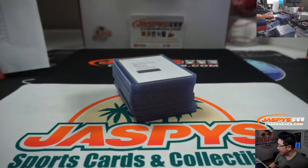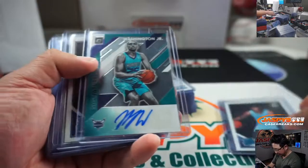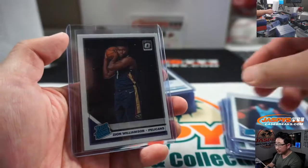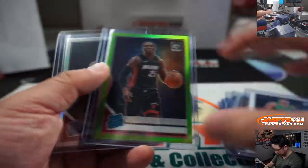Here's a quick autograph recap among other highlights, like that Zion, Ja Morant, PJ Washington, Taco Fall, Darius Baisley — got a holo Zion which is pretty awesome, that was pretty strong.